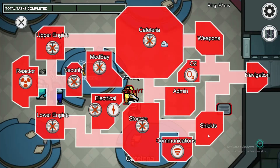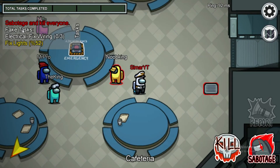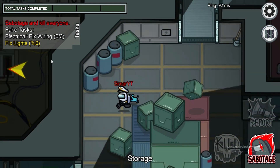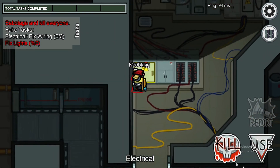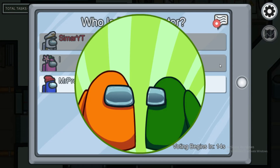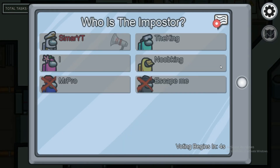For this next trick as an impostor, sabotage the electrical area and remove the lights. When everybody comes to electrical to fix it, everyone will be crowded in that corner together. You can be among them, kill someone, and then act shocked — since everyone was together, nobody will suspect you specifically because you were all in the same place.